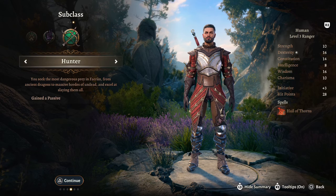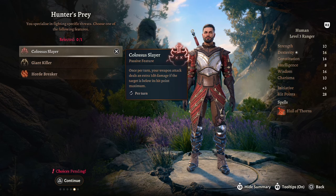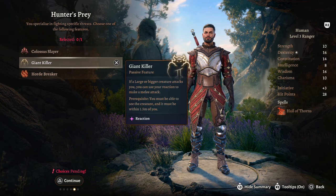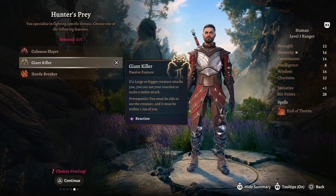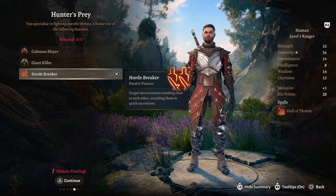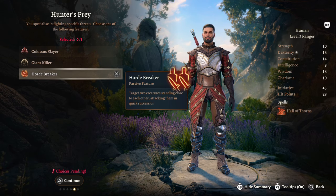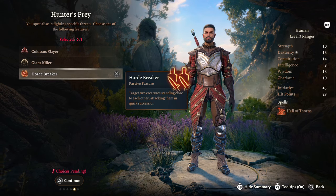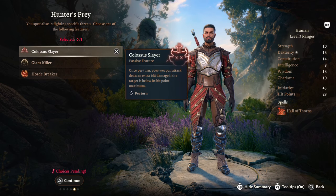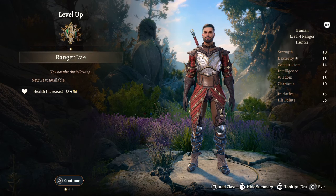Of course we want the Hunter subclass, which gives us Hunter's Prey. Options are: Colossal Slayer — once per turn your weapon attack deals an extra 1d8 damage if the target is below its hit point maximum; Giant Killer — if a large or bigger creature attacks you, use your reaction to make a melee attack; or Horde Breaker — target two creatures standing close, attacking in quick succession. All three are good early on, but I'd pick Horde Breaker or Colossus Slayer for better action economy.